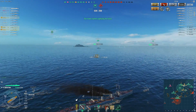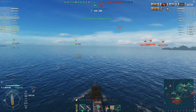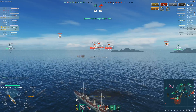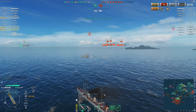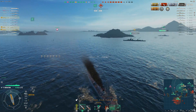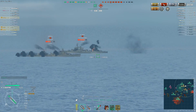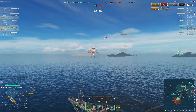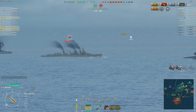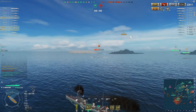My division mate on very low health is asking about smoke — we were in voice chat when we played this — and my smoke is almost ready. So I prepare to set some smoke for my division mate; I'll set a wall here so he can turn around and hopefully use it. I could try to use the smoke myself, but we have more than enough spotting so we could just stay.